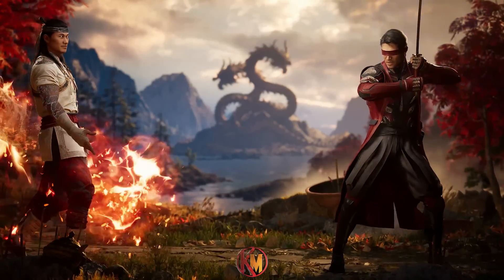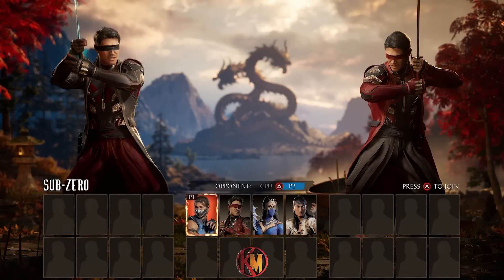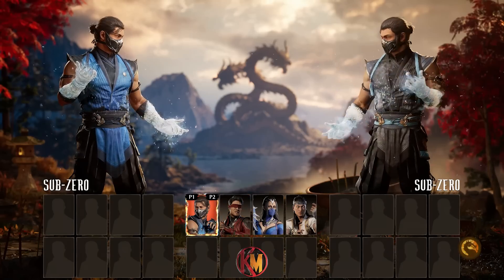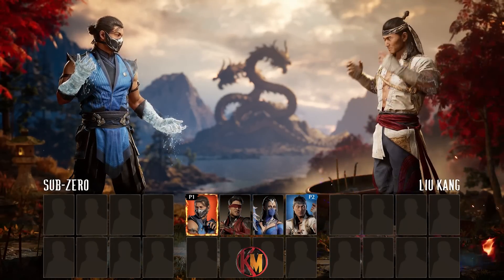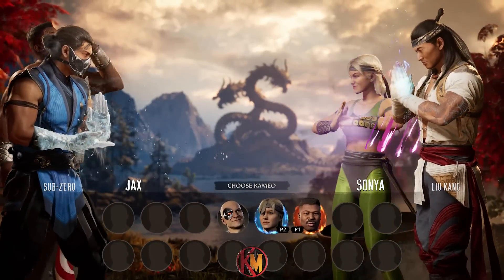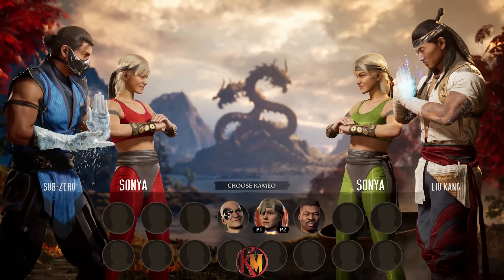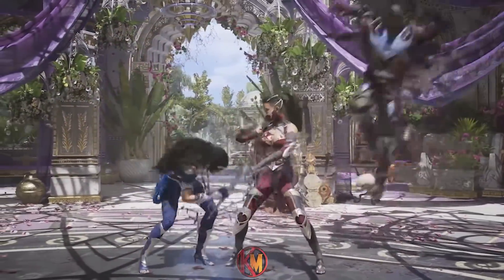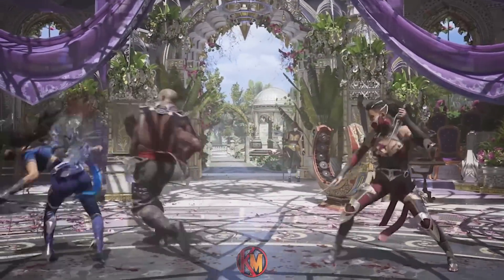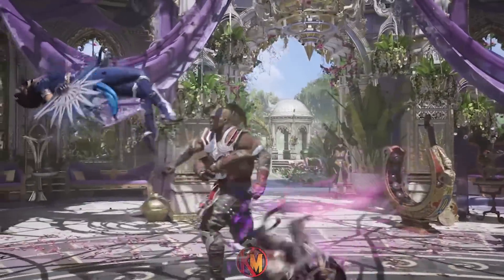Selecting a Cameo Fighter is simple. Once you've picked your base character, you enter a second character select screen where a player can choose their Cameo. In this build, we had access to Sonya, Kano, and Jax. But in the gameplay debut trailer, we've already seen others confirmed — characters like Goro, Stryker, and even base characters doubling up as Cameo as well, like Kung Lao or Sub-Zero.